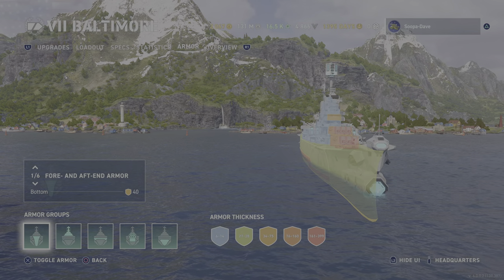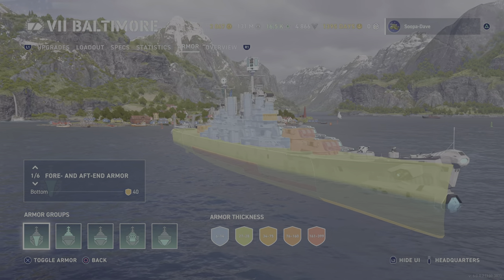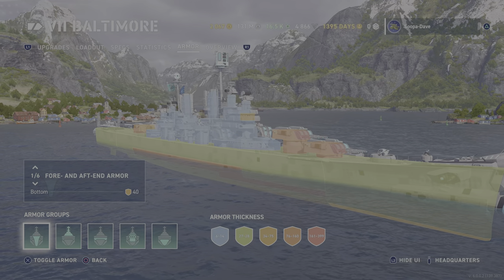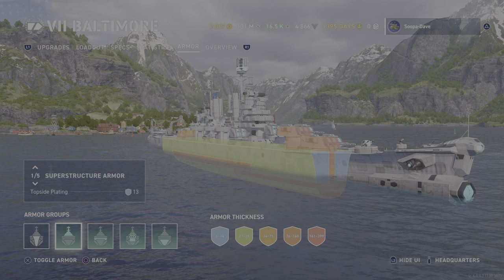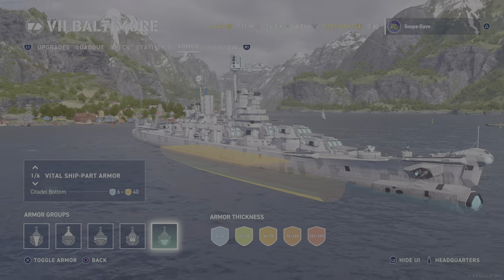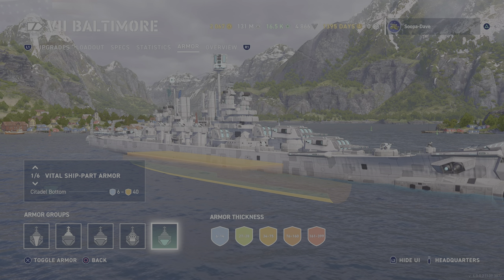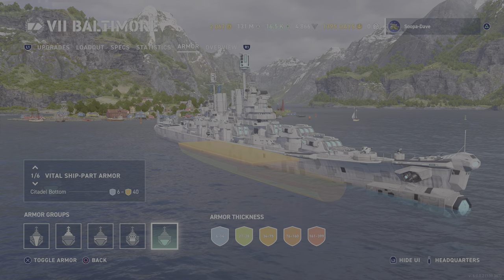For the armor we have a 27mm bow, so you need 16-inch guns to overmatch it. At tier seven I'd say probably two-thirds of battleships are over that, maybe a little more — but there are battleships you can bow tank, which has its perks. You can definitely bow tank cruisers. Even though this armor is a lot better than the rest of the line, you still have to be careful. There is an exposed raised citadel like the rest of the line, though it is a lot harder to hit than probably the rest of the line.